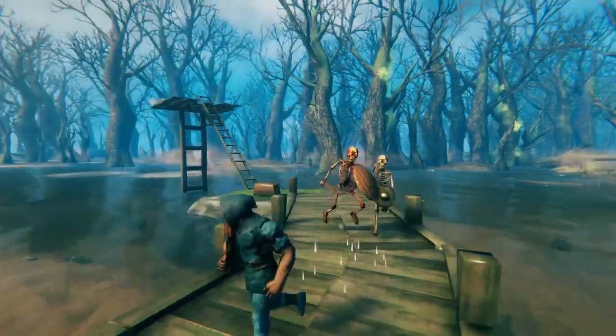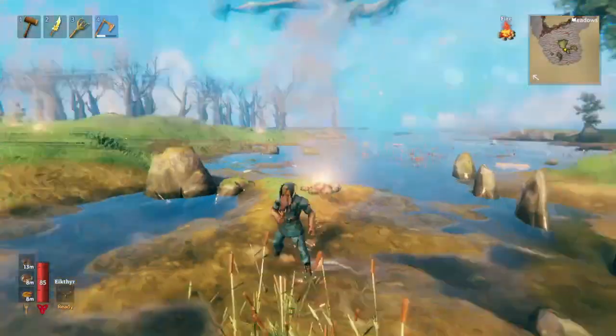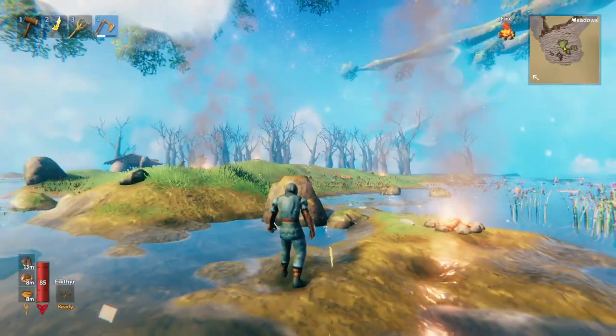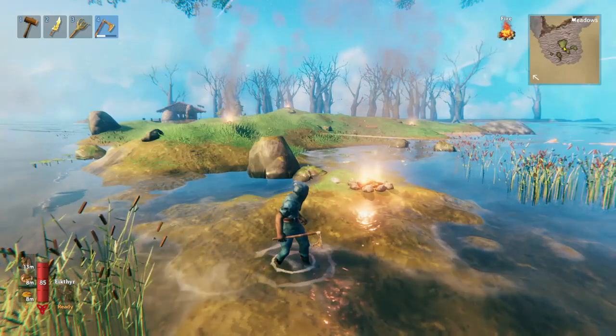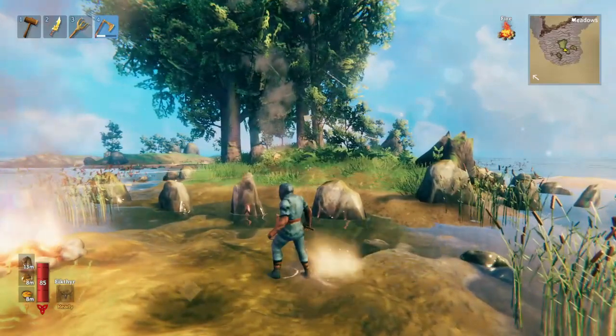We just come over here and suddenly everything's all bright again. Now that I'm limited to this little island and that swamp over there, I don't really have that much wood available. So we can easily turn an island here into a wood farm.